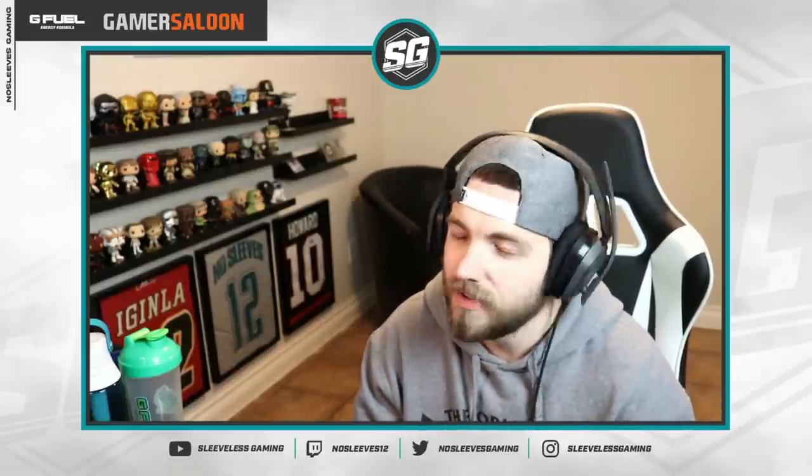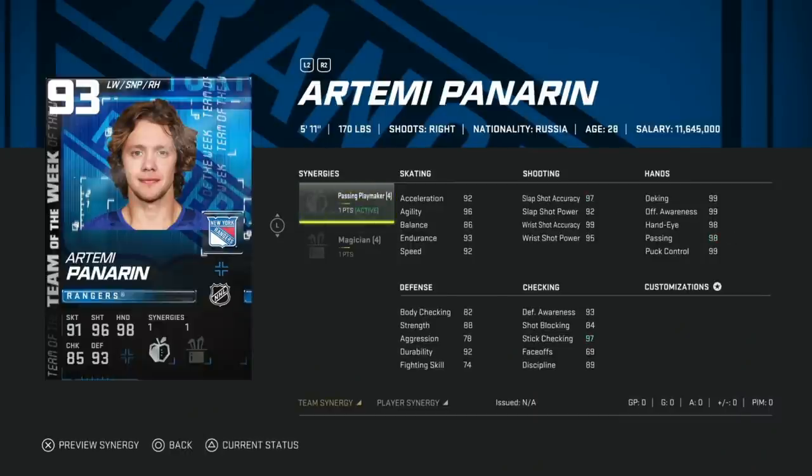We'll kick things off with the 90-93 Artemi Panarin. Panarin cards are fantastic for anyone that scores off the rush — if you like Jack Hughes, you're gonna like Panarin. I personally didn't like his Team of the Year card, just because the way I play NHL I need someone a little bigger to hold the puck down low on the forecheck and cycle. His shot is an absolute dot: 99 accuracy, 95 power. Magician on this card is pointless, and passing playmaker don't really improve the card much. Phenomenal card — if you packed him I'd probably sell, but he could be good value. Basically the right-handed version of Jack Hughes.